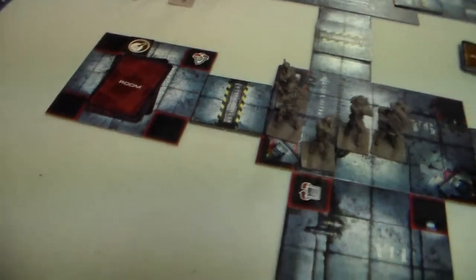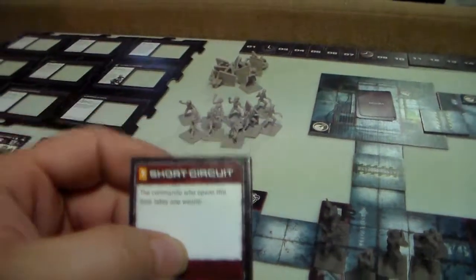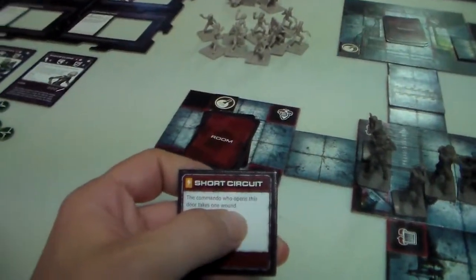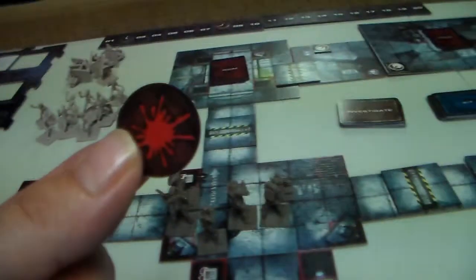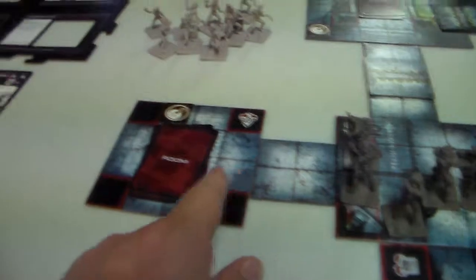The first thing we want to do is open this door, so he spends one adrenaline. We open the door and see what happens - short circuit! The commando who opens this door takes one wound. That's terrible. So there's our little wound token and I put this wound marker on our reconnaissance specialist, but now the room is open.